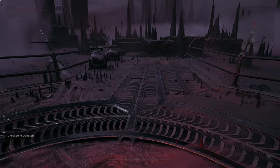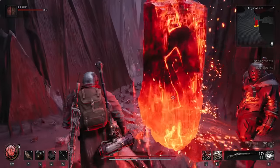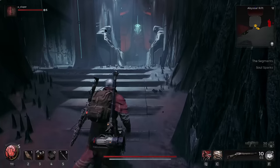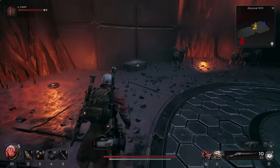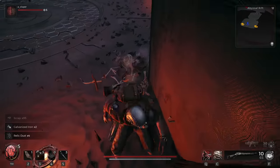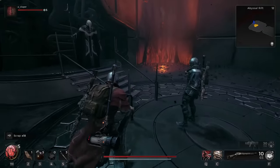In Remnant 2 there are some secret weapons that can be found, and you're going to get a bunch of cool stuff from doing this. First and foremost, you need to make sure you have the right world roll. You need to make sure you are playing in the Rood - not Yaesha, not Losomn - it has to be N'Erud.